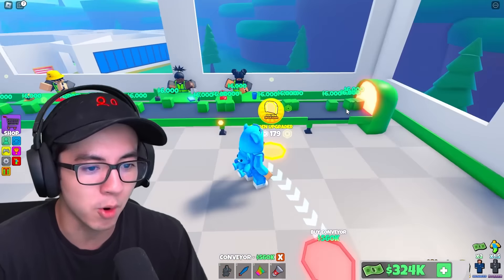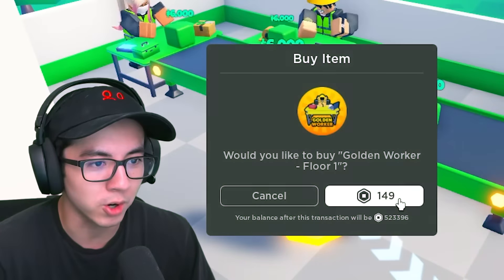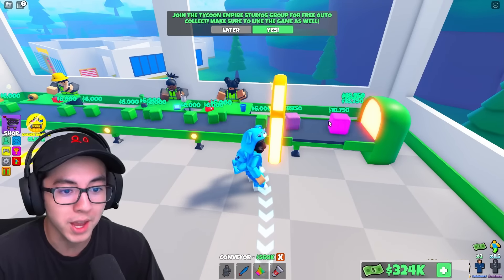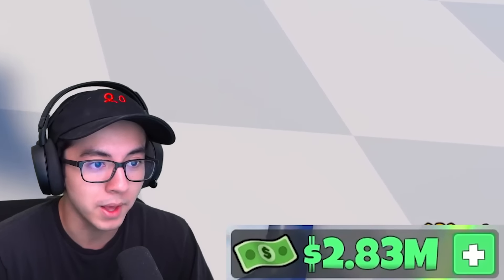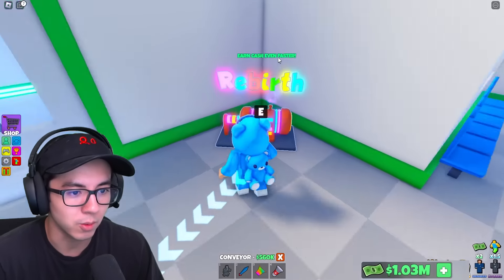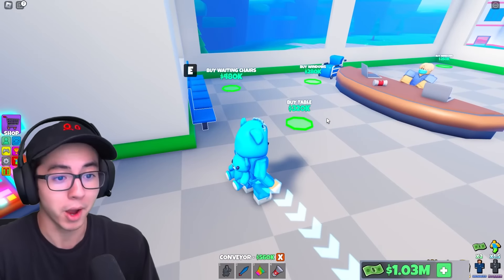I'm going to spend some Robux to get even more money. I'm going to buy the golden upgrader and then the golden worker for the second floor. How much are they worth after they go through? They're worth $18,000. Let's pull out money — I just pulled out $2 million. I'm going to buy the staircase doors, outside walls, waiting chair, and a rebirth machine. It just tells me that I'm not ready again.